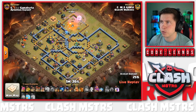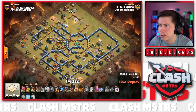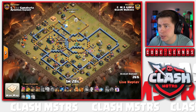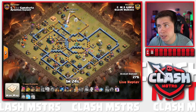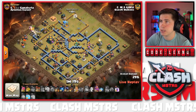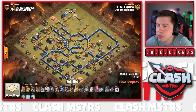We still have two Rages for the Royal Champion. The Eagle Artillery wakes up and shoots the RC. Do we invest another Rage to keep her alive? He's already used her ability; he's going to let her die. King and wall breaker from the left side going in toward the Air Defense. Healers go up top for the party wizard who might be able to kill the Ice Golem - and he does!